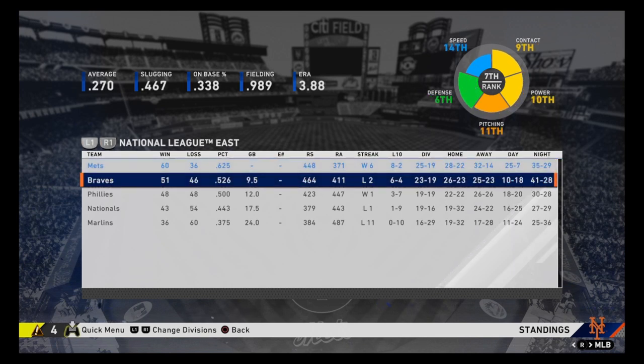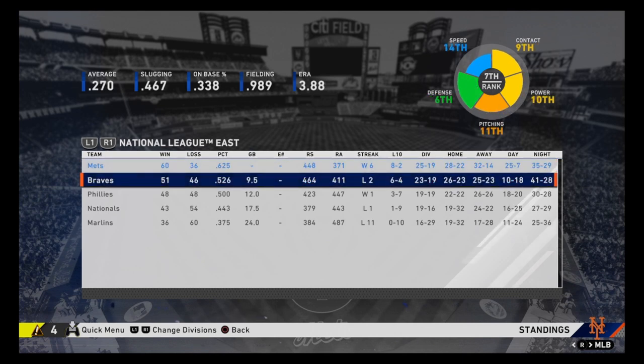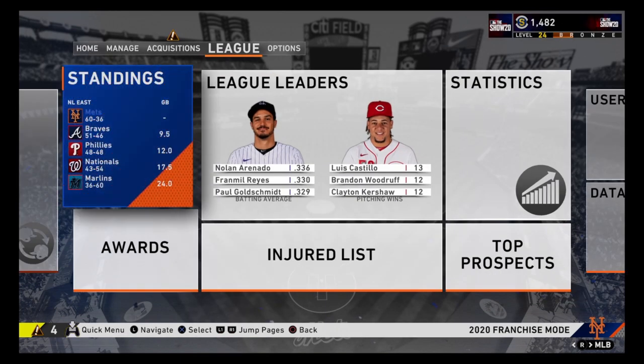Jacob deGrom and Noah Syndergaard made the all-star team, and I think that's a big reason why we are doing so well — they're both pitching pretty well. Nobody in the bullpen made it. Ramos is having a really good season and made the all-star team at catcher — so we got three guys. Right now we are in first place, doing really well. We are ranked fifth overall in the sport for best team. Not a big speed team, really bad on defense, but really solid nonetheless. We are nine and a half games ahead of the Braves, which is a really nice cushion. We are 24 games over .500.